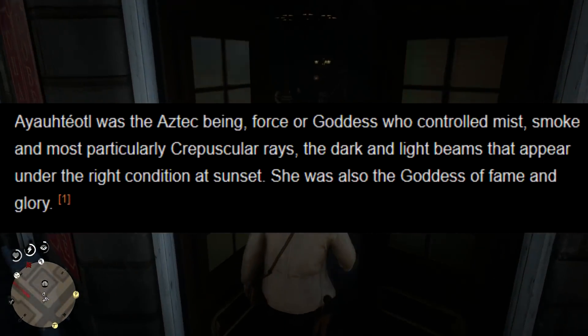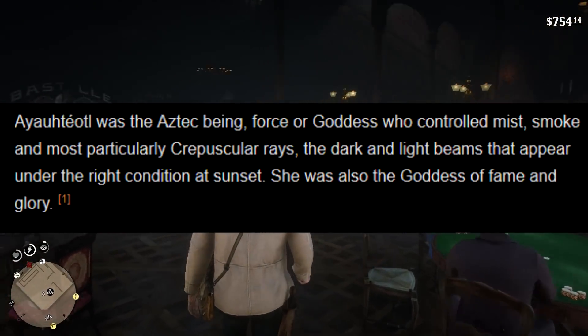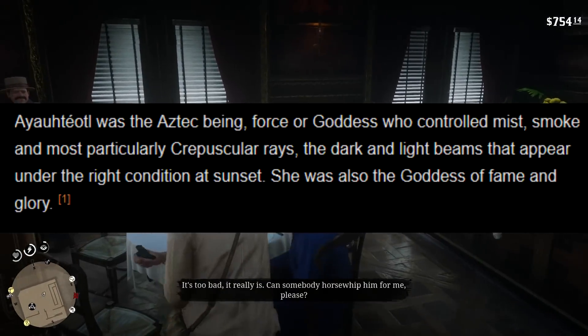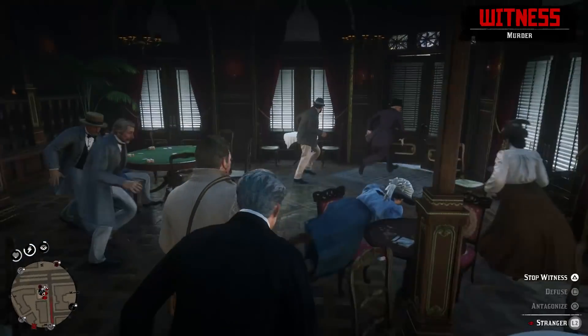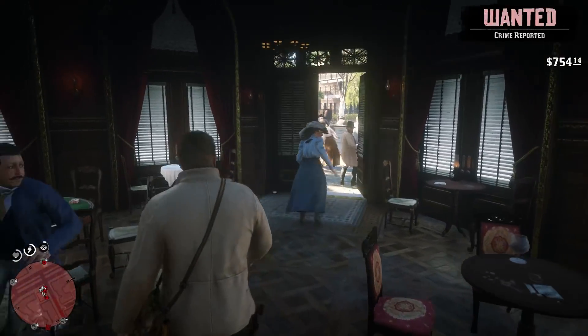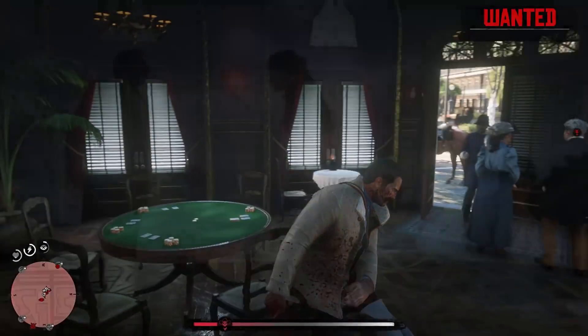Crepuscular rays are the dark and light beams that appear under the right conditions at sunset. She was also the goddess of fame and glory. This is all taken from the Red Dead wiki, and I'm going to go ahead and read the whole thing, because it reveals a lot of insight into who she is as a character and how she plays a part in the Undead Nightmare DLC in Red Dead Redemption 1.